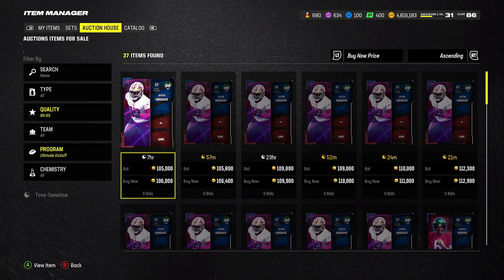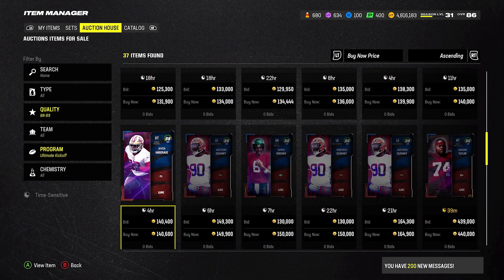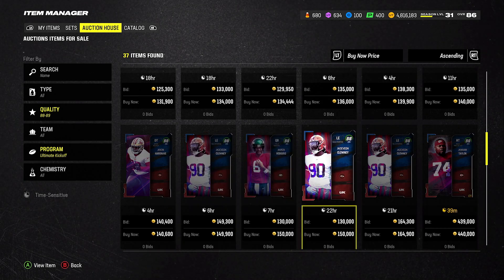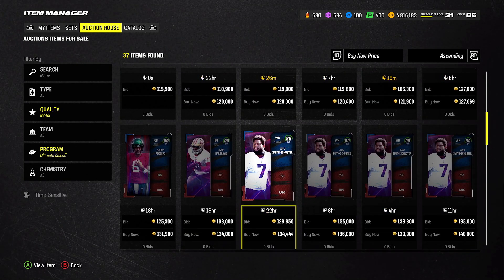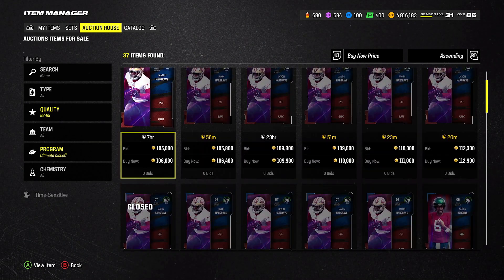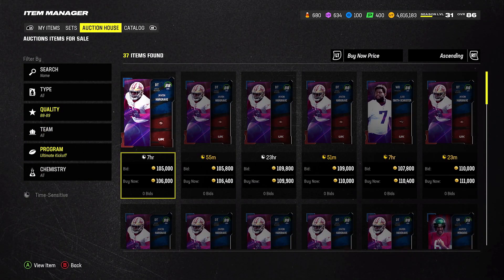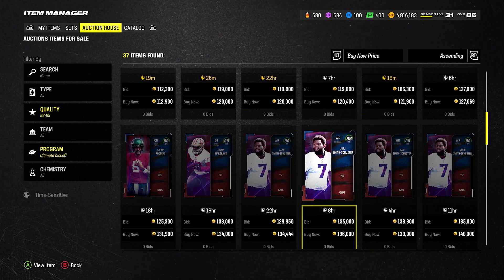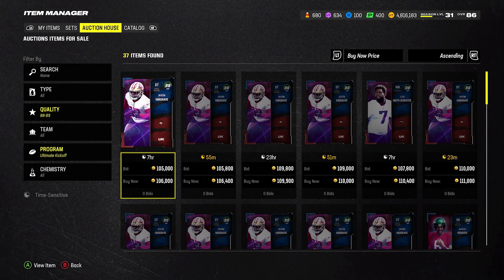Boys, you can be sniping these 88s for 105-106k coins, or you can be actually building the Jadaveon Clowney — you can see here he's going for 149-150k. The JuJu Smith-Schuster you'll find cheap as well, like 105k, this one going for 134k. And this Hargrave right here just sold for 115k — you can find it for 105k. I'm going to help you guys snipe these awesome kickoffs, but also you can be building these as well.